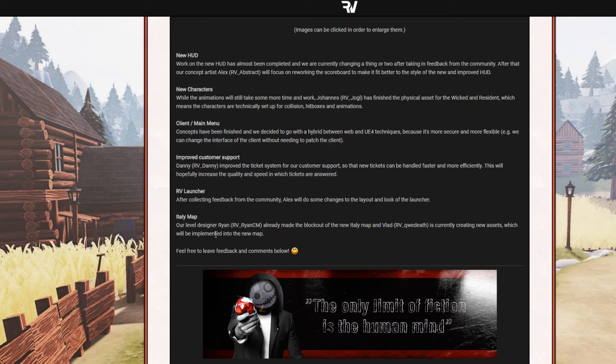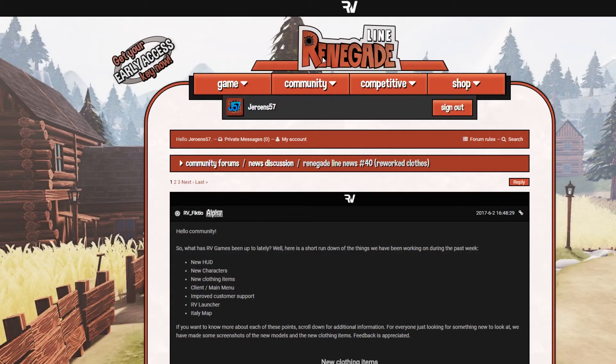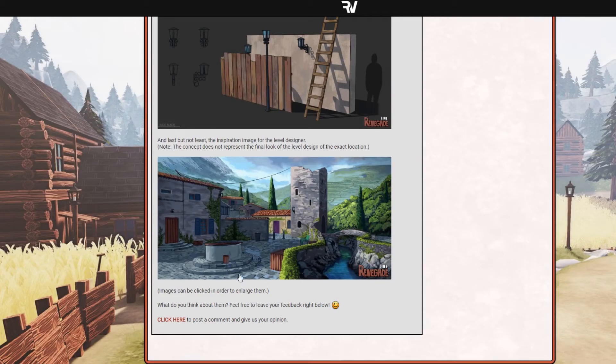The most fun thing — the Italy map. Level designer Ryan has already made a blog post about the new Italy map, and Vlad is currently creating new assets which will be implanted into the new map. That's really awesome. I hope we get to see a lot more pictures of the Italy map because they are so nice. If we can get in-game 3D screenshots like the previous picture, that would be really awesome.